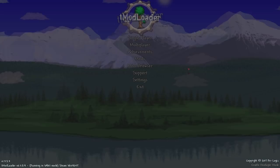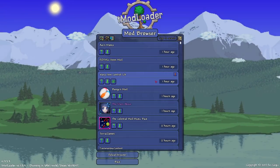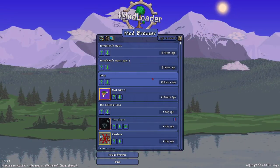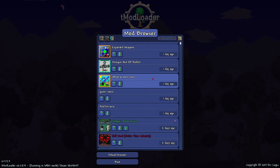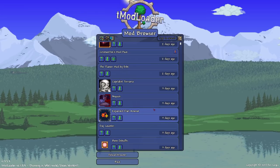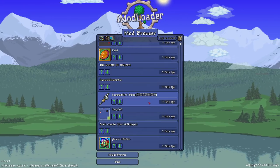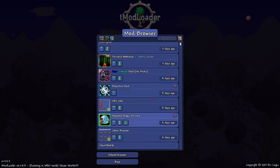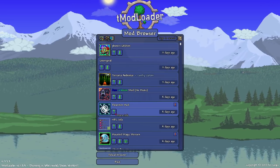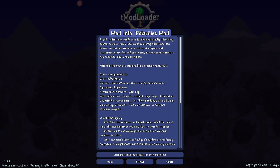We're jumping into the mod browser and I think we should do some of the more recent mods for this episode. We got a lot of great ones to pick from, but I want the big boys. I think it's time we knock out one of the big boys — we're gonna do the Polarities mod, and I already have it downloaded.